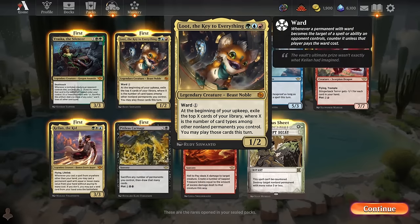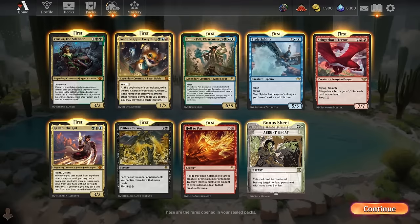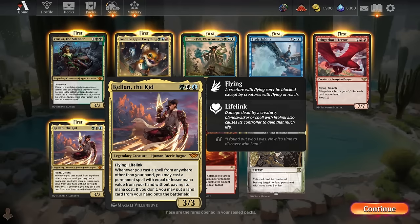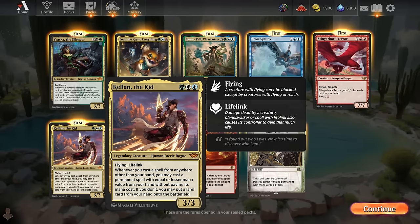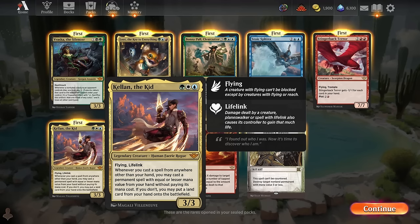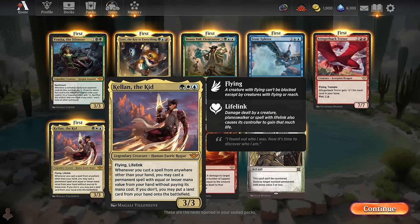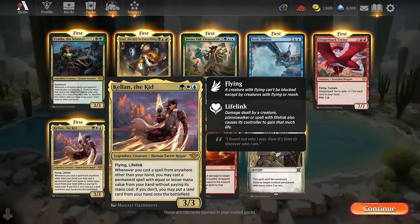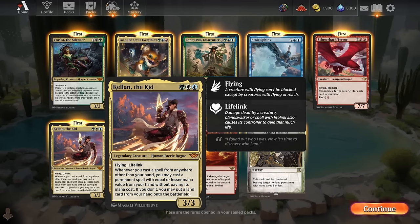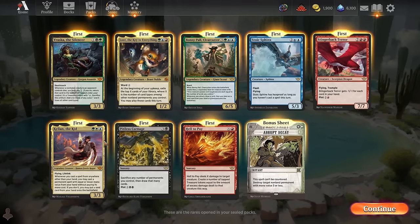Kellen plays really well with plot cards — if you plot something from your hand, you exile it and then cast it for free later, so you're technically casting it from somewhere other than your hand. That lets Kellen give you an additional free spell cast. A 3-mana 3/3 flying lifelink is already pretty nuts. Really strong rares here overall.